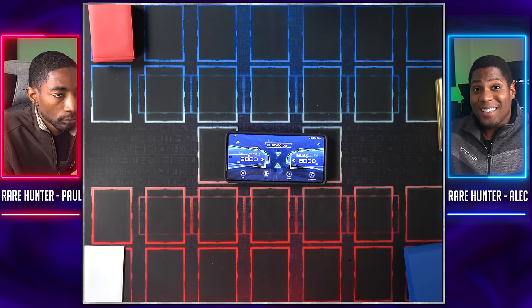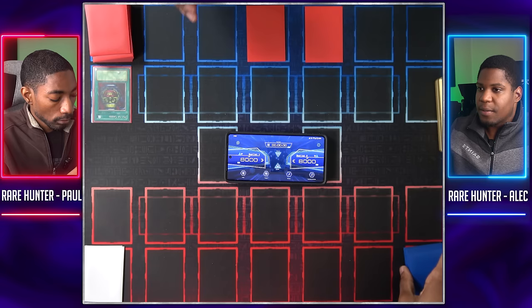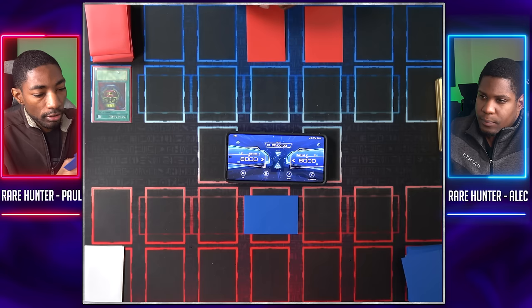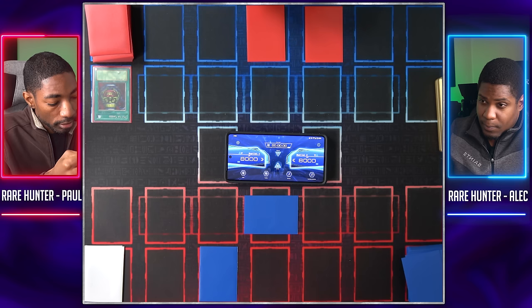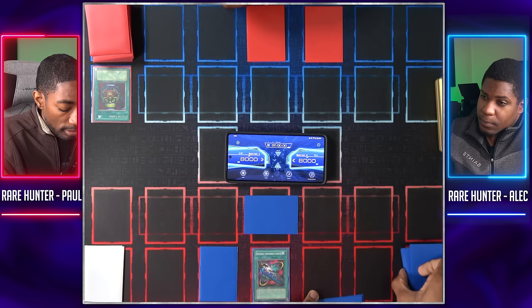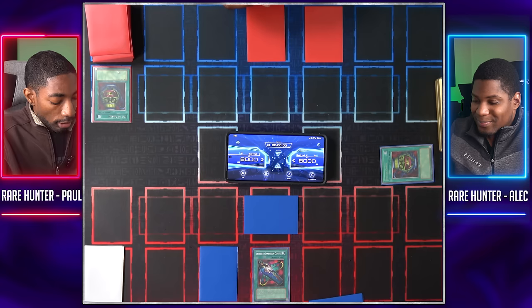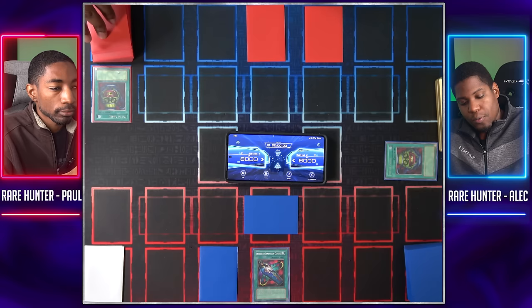Draw for turn — I'll start with an oldie but a goodie: Pot of Greed, drawing two cards from my deck. I'll set and set two cards face down and end my turn. I draw — I'm going to start by setting one monster face down in the field, set a card for myself, and activate Different Dimension Capsule from Pharaonic Guardian. When activated I get to pick a card in my deck, banish it, and on my second standby phase I'll add it to my hand. The card I pick is Pot of Greed. If Different Dimension Capsule leaves the field, I won't get that card back. That ends my turn.